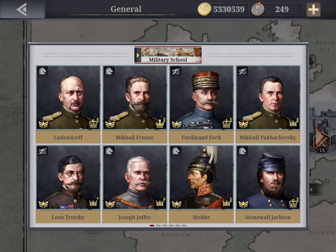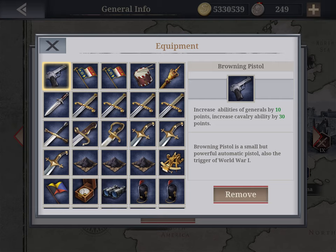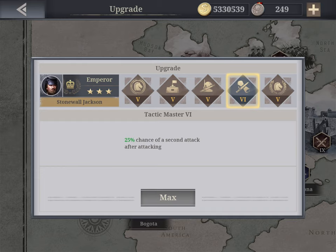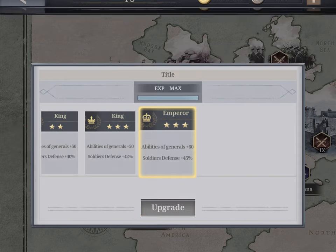My number two general is Stonewall Jackson. He has 132 general ability and 105 cavalry, with two Browning pistols. His skills are particularly good — notably the Discovery Commander, Tactic Master which is very handy, strong performance against fortresses, and Riding Master. He's a very well-rounded general.